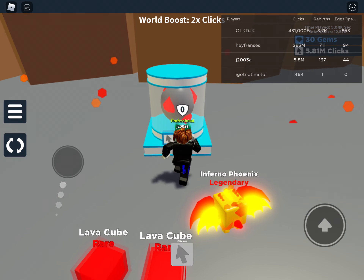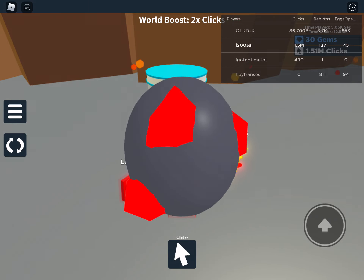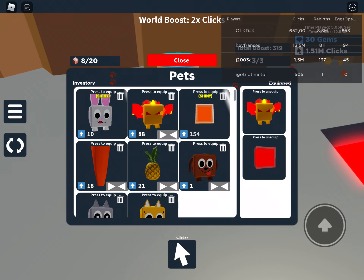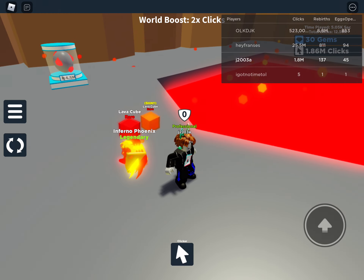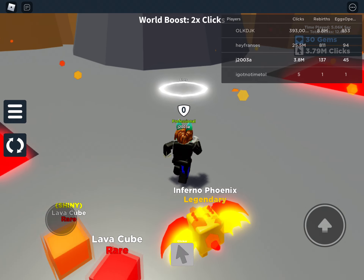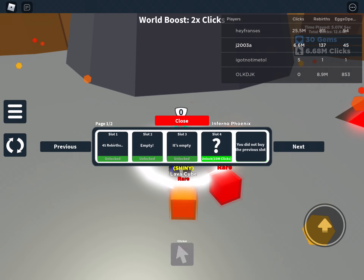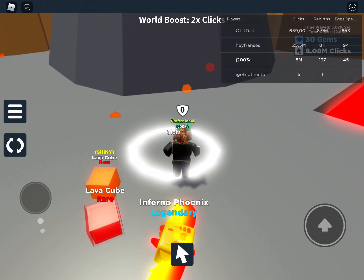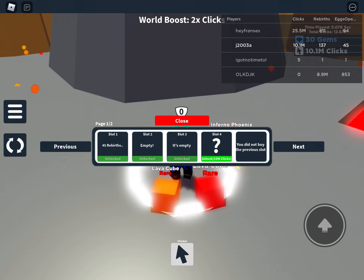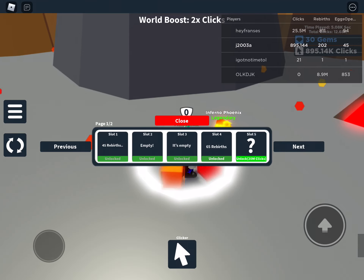Probably going to unlock another one. We've got another lava cube — that means we can make them shiny. So we've got a shiny lava cube, which is going to help us even more. This is working — look at our clicks on the top right corner. We're going to get to 10 million so we can get slot 4. We got empty, two empties, but we can unlock this. 65 rebirths needed, guys. We are at 150.